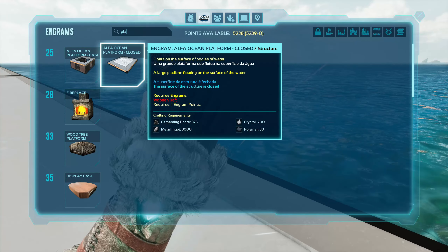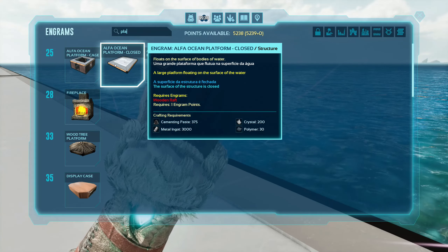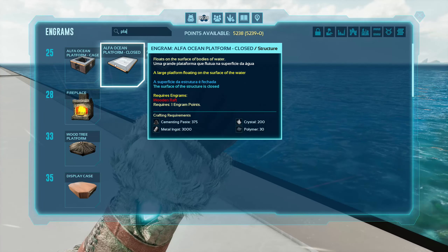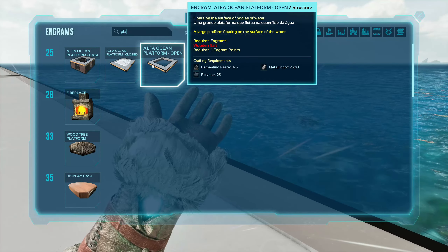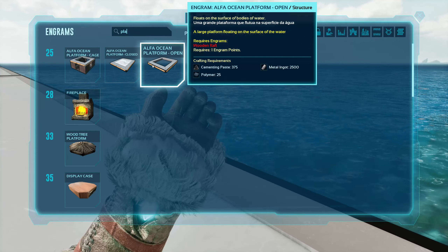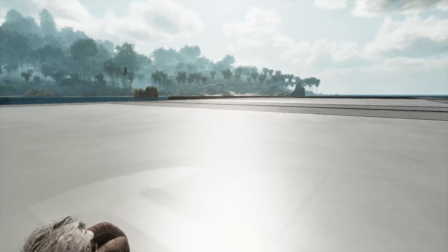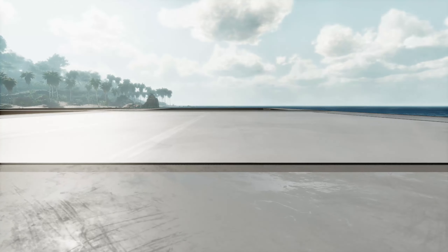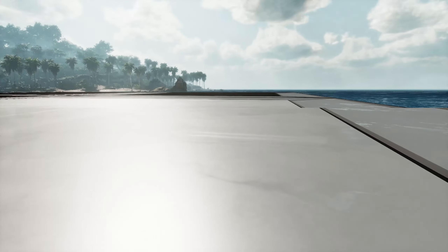The next one is the closed platform, which is the one I'm standing on right now. That one requires 375 cementing paste, 3,000 ingots, 200 crystal, and 30 polymer. Then we have the open one, which requires 375 cementing paste, 25 polymer, and 2,500 ingots. There are some other things included with this mod that are really cool, which I'll go over in a moment. It should let you expand on these or build something completely custom on water.